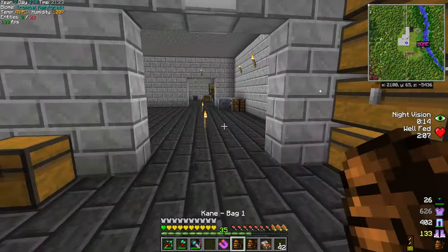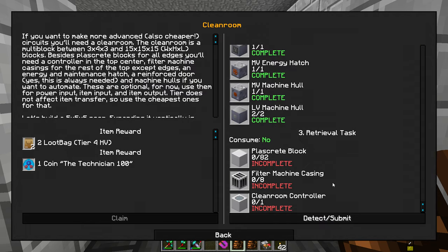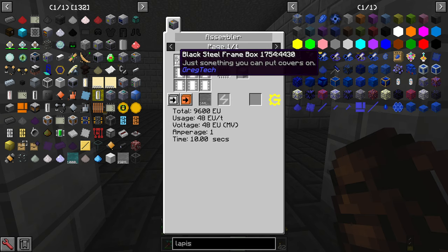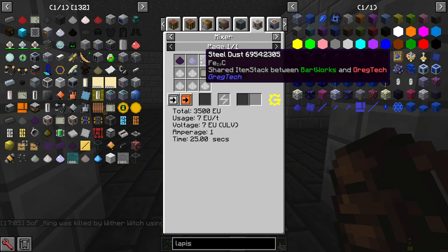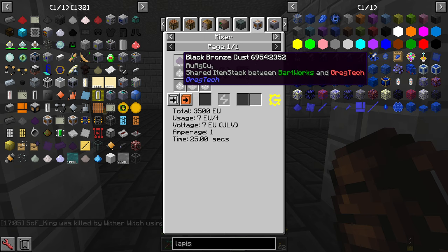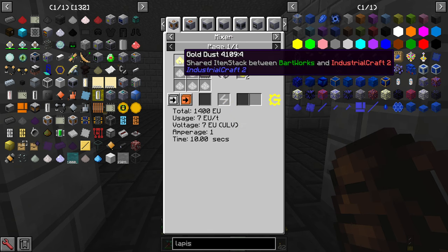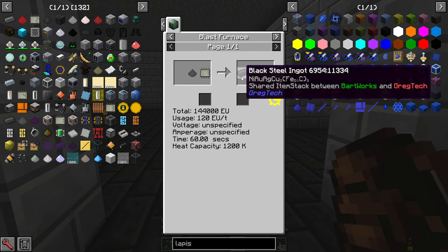Today we're going to look at the clean room. I have the clean room page open — you can find it in the multi-block goals. I'm going to focus on the plascrete, which is like plastic and concrete. You're going to use a black steel frame box. In the mixer you put steel dust, nickel dust, and black bronze dust. The black bronze dust is made from electrum dust and copper, and electrum is made from silver and gold.